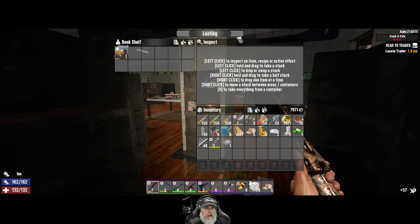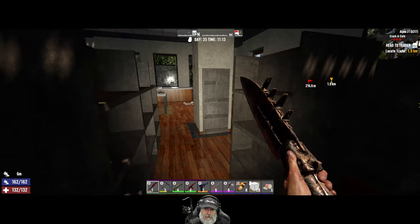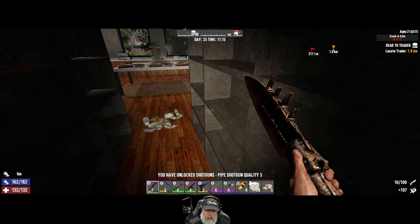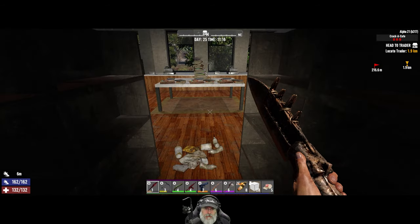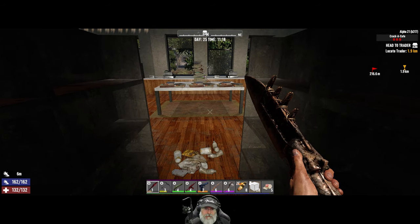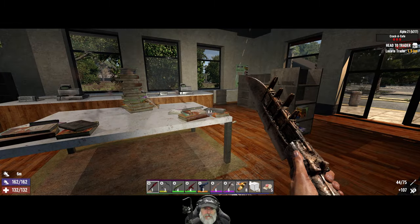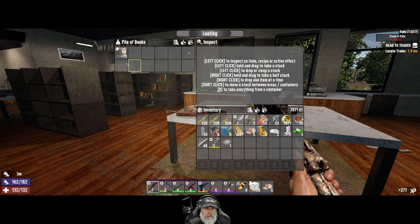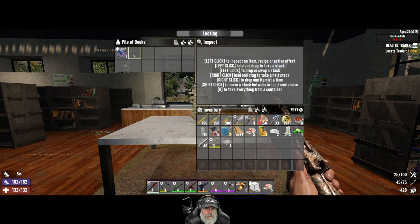From what I heard, the game no longer gives you magazines for something you're maxed out in — I don't know if that's true, or maybe I just dreamed it. Pipe shawl — okay, that should mean we could make a level one double barrel, or not really, we need one more point. Let's grab the books. There's another spear. A foregrip, another spear, harvesting tool, traps, salvage.